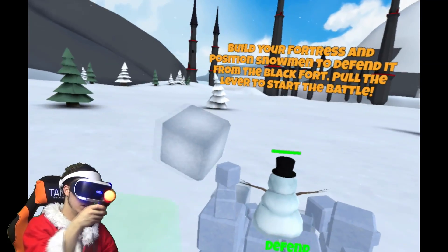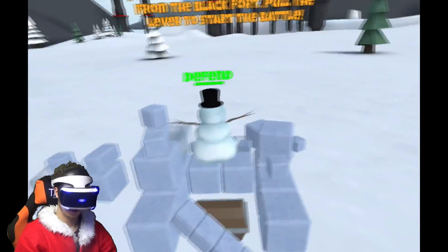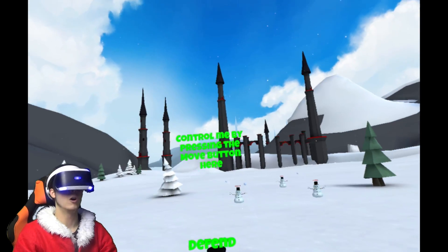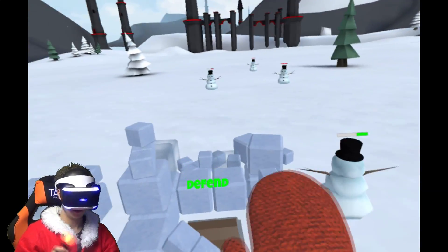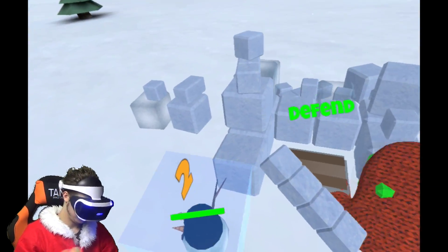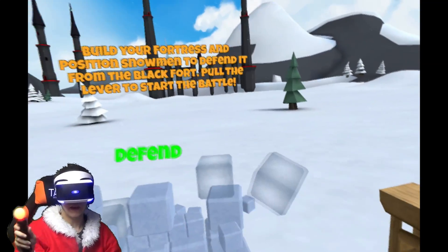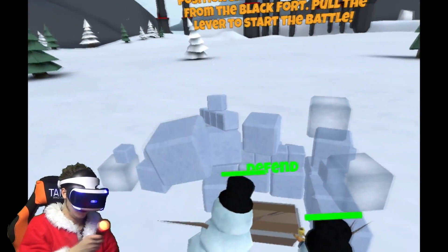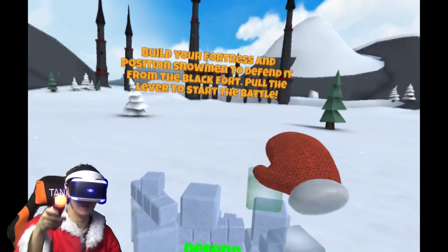I didn't do this very well - I knocked everything over. Right, let's do this. I don't think they're going to do very well. Oh god, that didn't go very well did it, let's try that again. Alright, now I suppose can they throw stuff? It's very close in. Alright, maybe that'll do because I think they can throw their snowballs over the building.